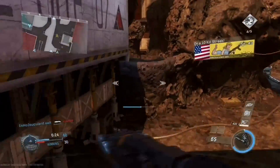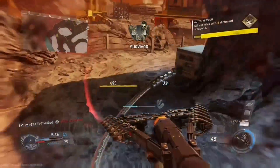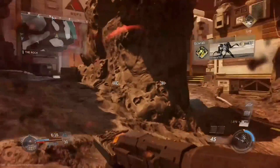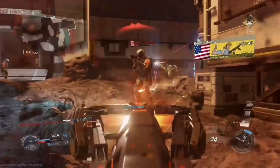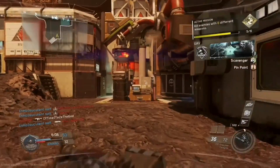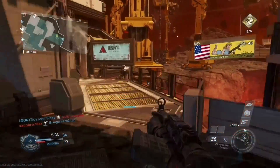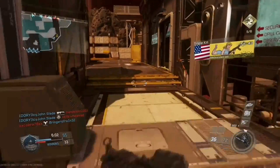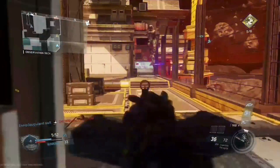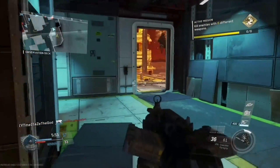The first weapon is the Model 2187. For those of you that don't know, this is based on the Model 1887 from World War II — probably one of the most iconic shotguns in all of Call of Duty history. I'm really happy they're bringing this back. I imagine it may be one of the classic weapons, and I feel like shotguns haven't gotten much attention over the last couple of months.